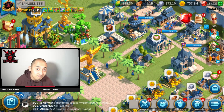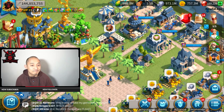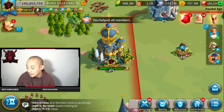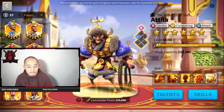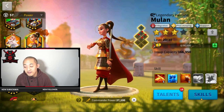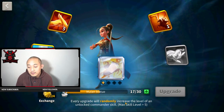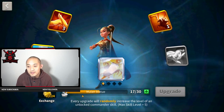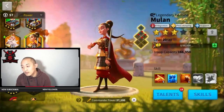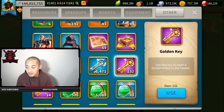I've talked to a couple people about whether I should do it or not, and based on the feedback I got, I'm doing it. Currently, Mulan is at 5-1-1-1, so about 1,100 heads. I'll need 17 here, so I'll probably need 623 sculptures to max her. Right now I have 132 gold keys, so I'm not sure how many I'm gonna get.